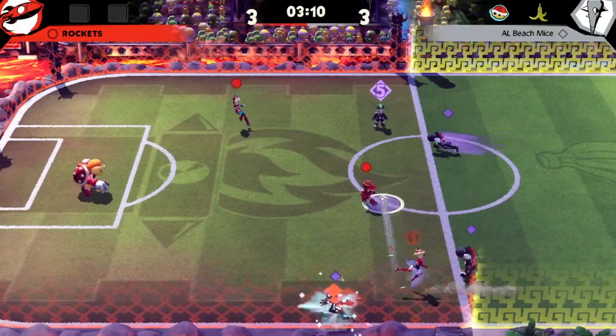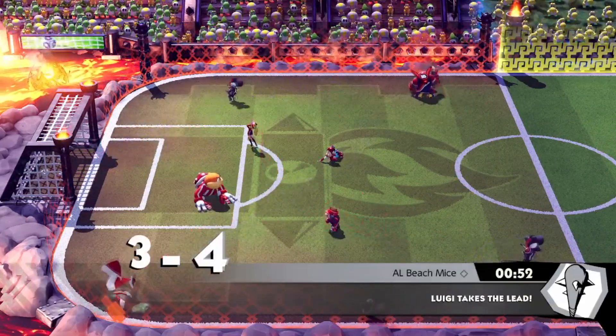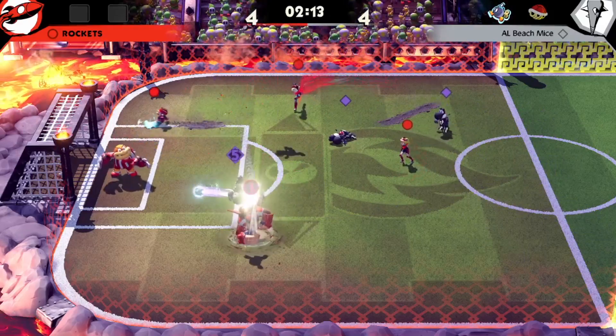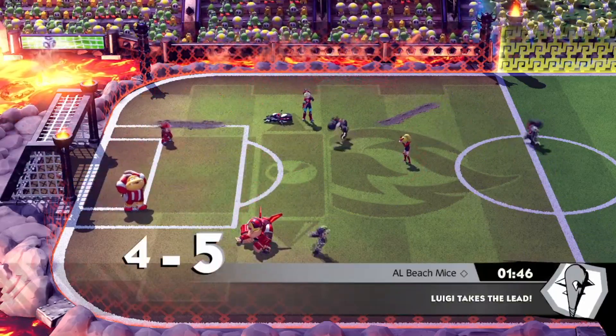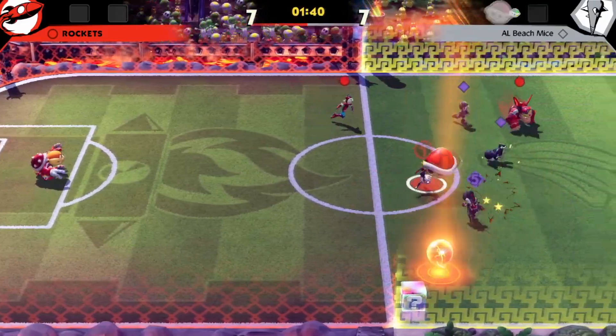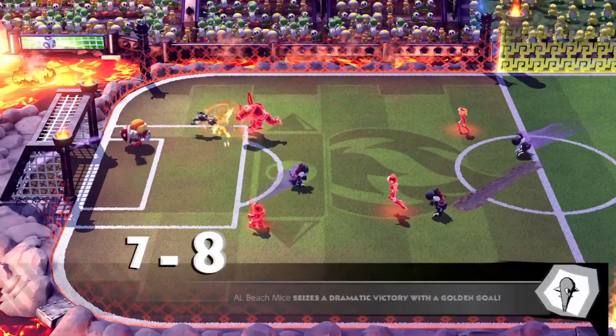Honestly, having high technique is just a cheat code. As soon as I get any shot off from anywhere on the field, it's going in. And I don't really know how Luigi was able to slip this one through, but he makes these as well. Those of you who have played with me know that I hate going into overtime because the items are just insane, but luckily Luigi was even able to score this goal.